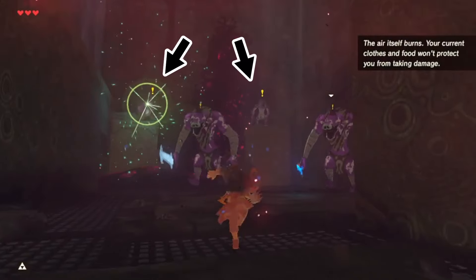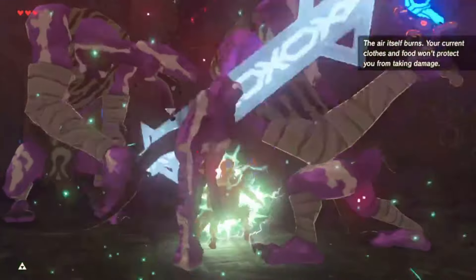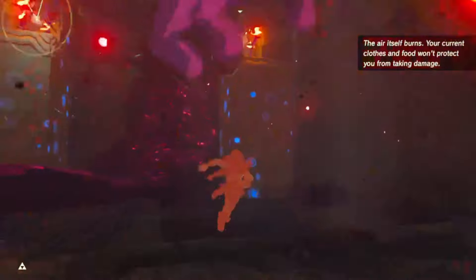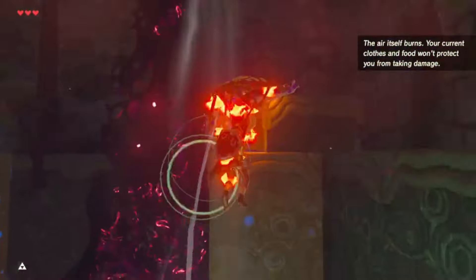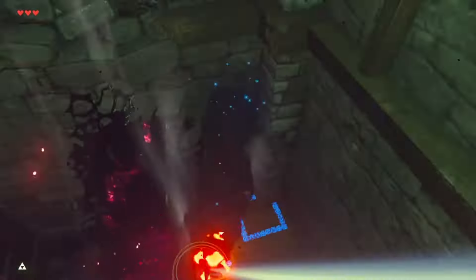The room itself only has two Lizalfos archers and two Moblins, but the archers are on pedestals out of reach, and the Moblins leave you no room to think. The door has sealed itself off behind you, and without fire resistance armor the weather will literally set you on fire. There is a unique trick to this room, and finding the solution will absolutely rack your brain.